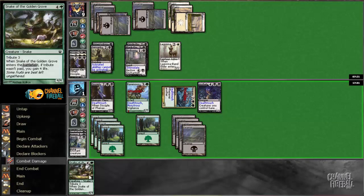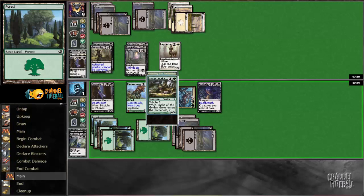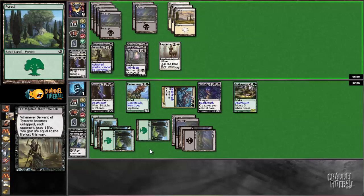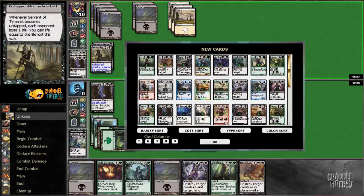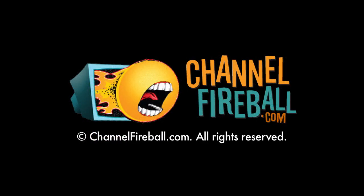Nope, you go away. Please somehow misclick and give me 4 life — or get confused with how the Black Oak works with the Servant. Nope, not today. Yep, death. Oh well, good game. What were my outs? Spiteful Blow, Hero's Downfall, Sip of Hemlock — and yep, nothing else.